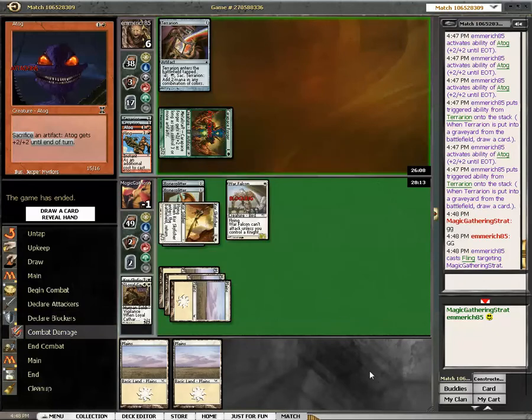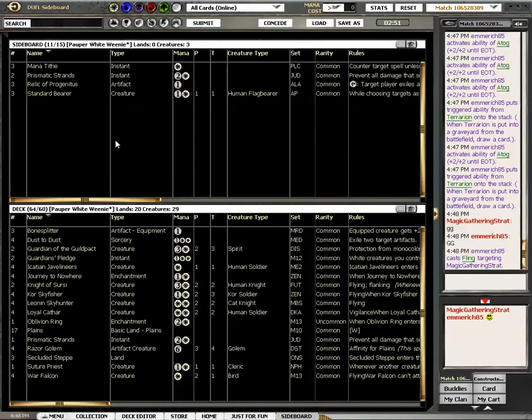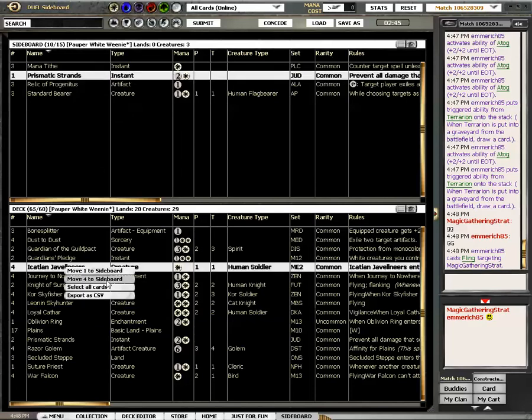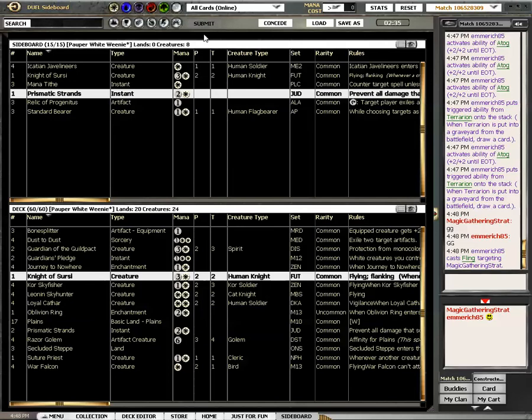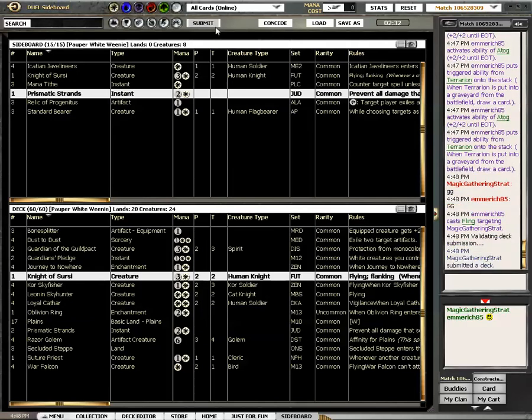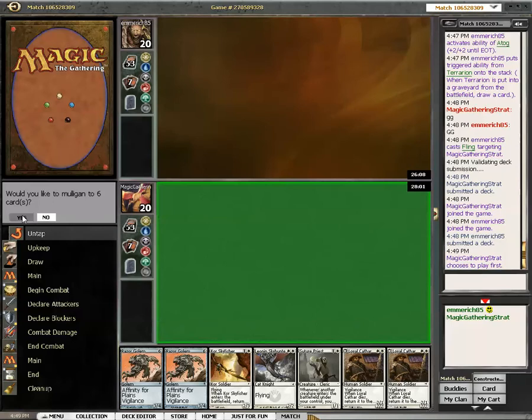I think he forgot about the Carapace Forger there. So I'm bringing in the 4 Dust to Dust and 1 Prismatic Strand, taking out the Javelineers as he does not have the Disciples. I fiddle around with Mana Tithe and stuff but it's just not very useful against anything. I'm not a fan of Mana Tithe, I'm not a fan of Daze, I'm not a fan of Force Spike — conditional counterspells you get stuck with. Not what I want to do in my aggressive decks.